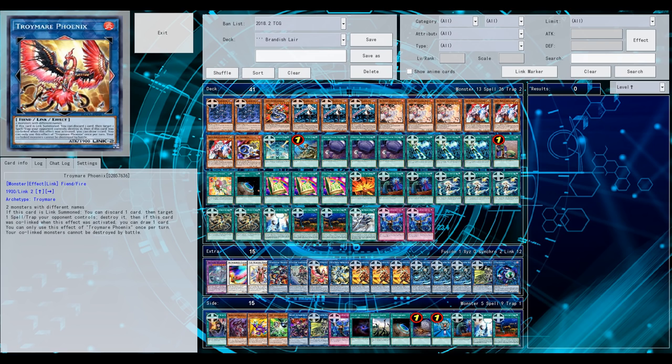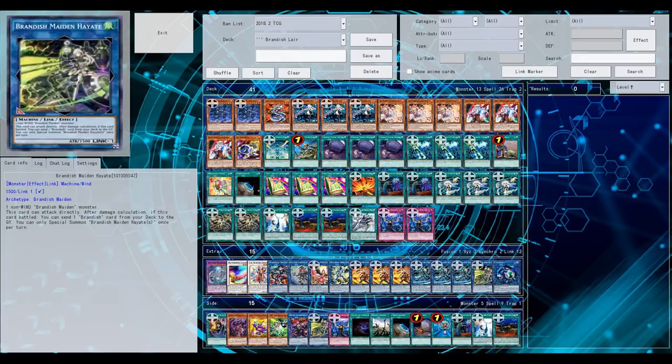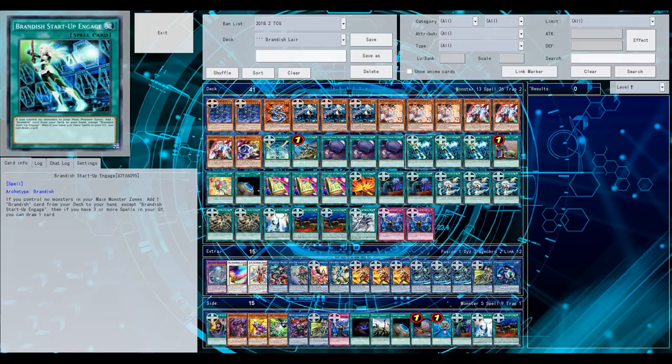Its effect is much more important - it somewhat fixes the fact that you can pretty much indirectly search out any Brandish card from your deck when Hayati battles, and it can also attack directly. So when she battles a monster or attacks directly, you can send any Brandish card from your deck to the graveyard, indirectly setting it up - something like Engage, which isn't really searchable but you just send it to the grave with Hayati, then link summon into your Fire Brandish monster to get back the Engage you just sent.